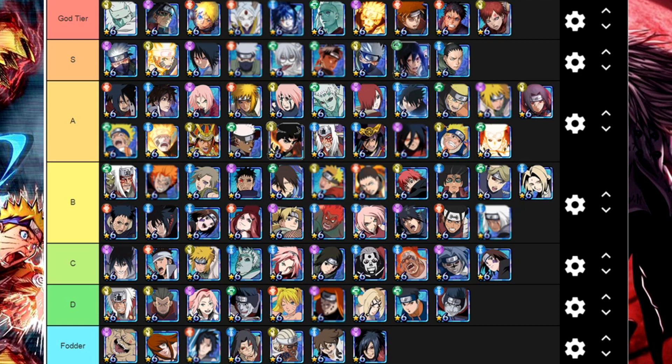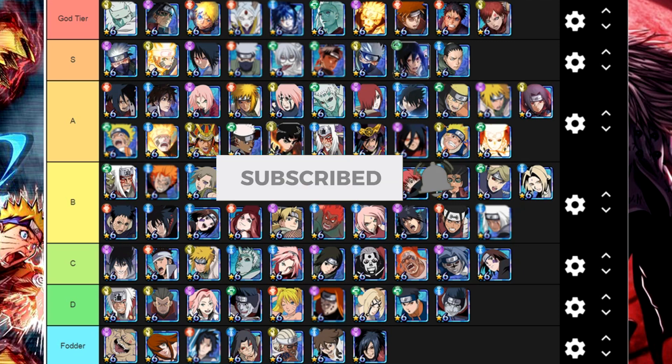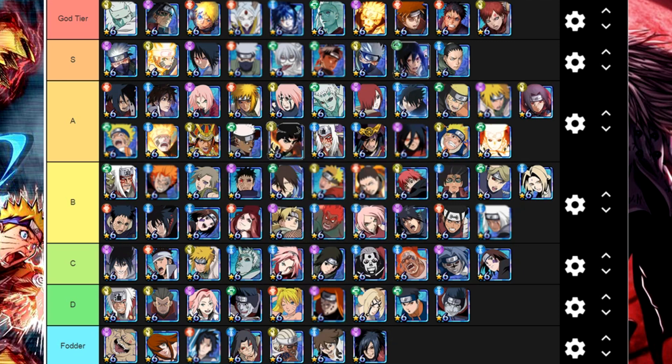Shout out to Pytos again — the channel will be in the description below. He created the character icons and everything else so I can create my own PVE tier list. He also put here the Kage leak Madara — I understand why, because of the damage.